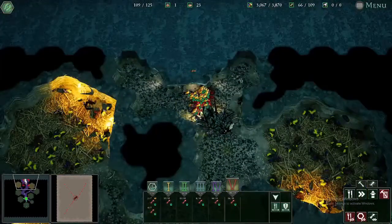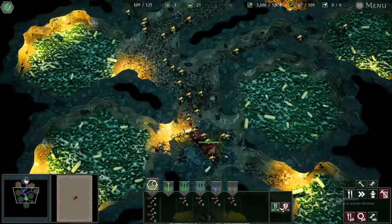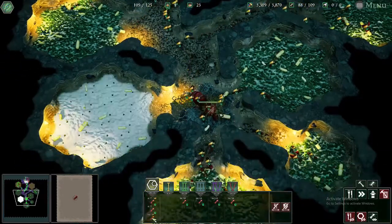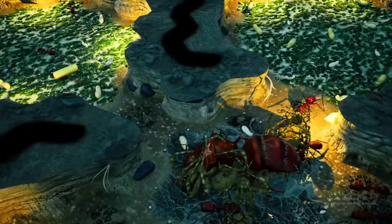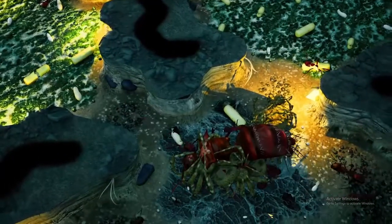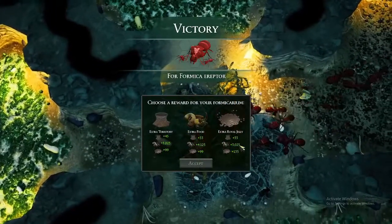The in-game scientist notes the ants performed excellently against the Rufa, staving off an attack from 40 Rufa ants. He decides that's enough for now — they don't want to overstress them. This Formicarium Challenge was completed on easy difficulty.